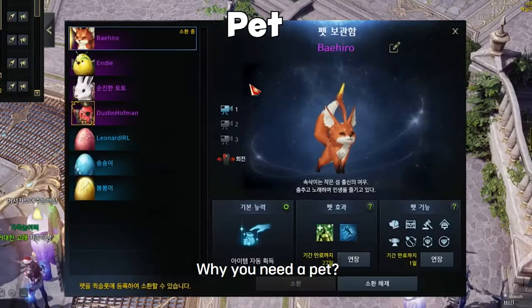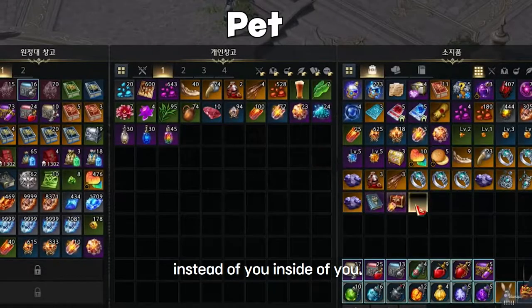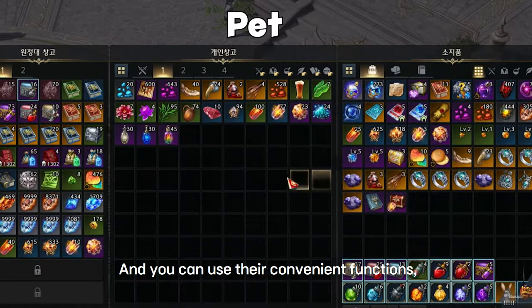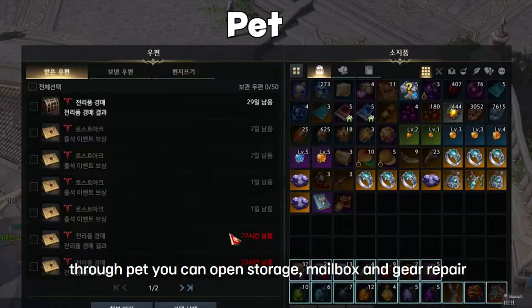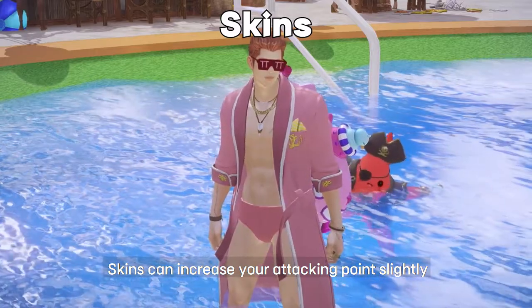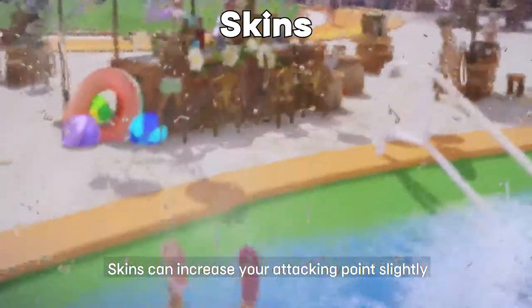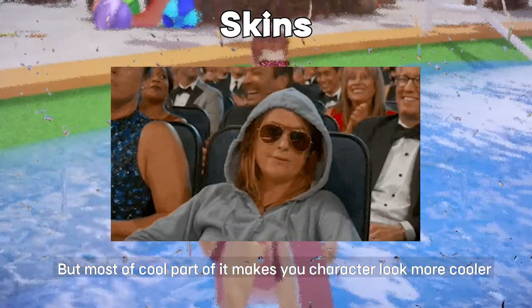You need a pet because the pet will loot every item on the floor for you. You can also use convenient pet functions — for example, the pet can carry extra items, and through the pet you can open storage and repair gear. Cosmetics can increase your attack points slightly, but the coolest part is they make your character look cooler.